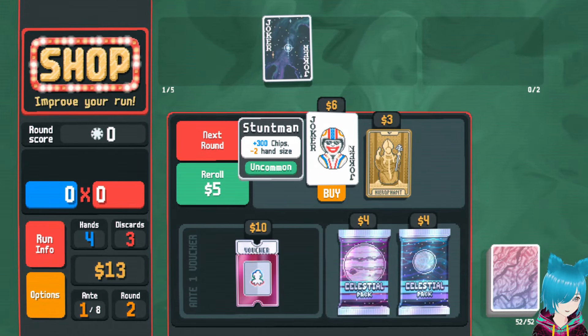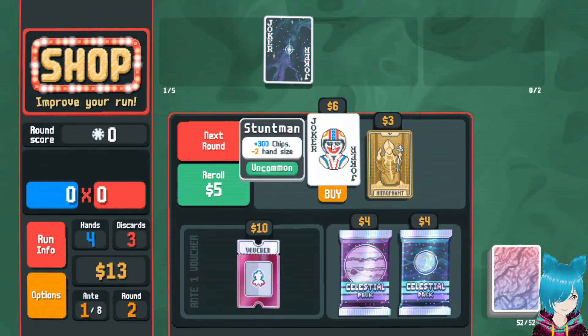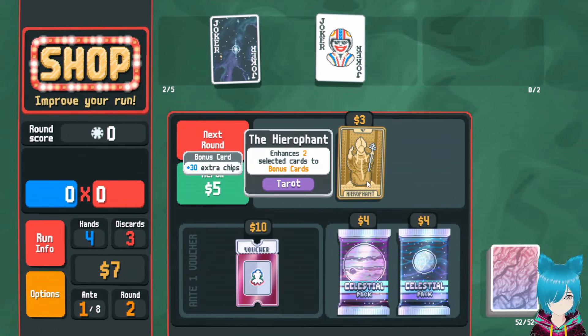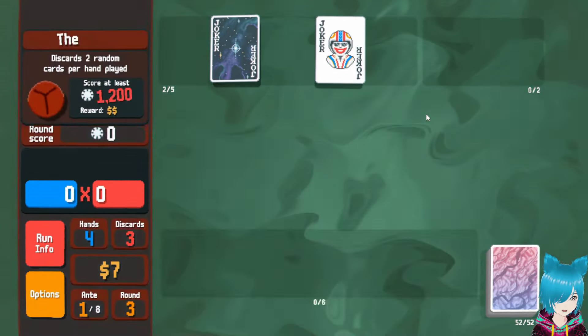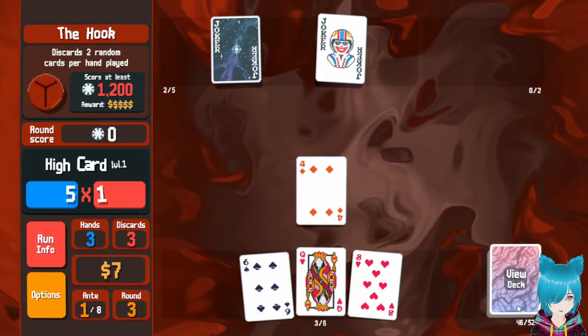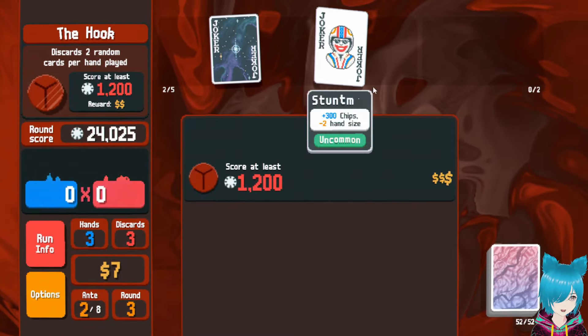I'm really looking for chip bonuses at the beginning here, and here it is. Part of the reason I wasn't doing a common build is because now I can just zoom through. Stuntman is amazing on a Plasma deck early. I don't know what I'm building yet — maybe I'll try to do a high card build real quick. Have some stupidity with Stuntman in the Plasma deck: 24,000 points for a single card.